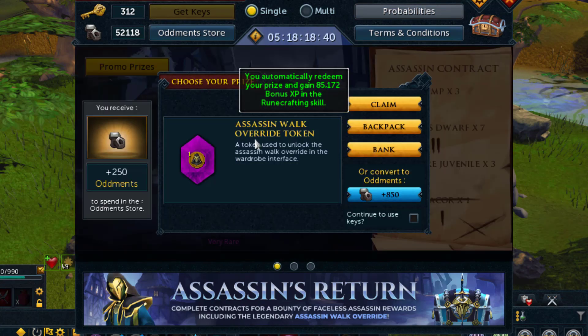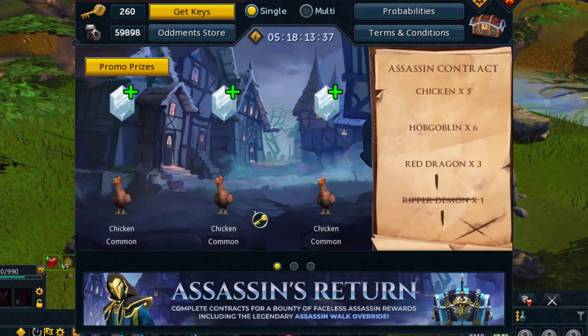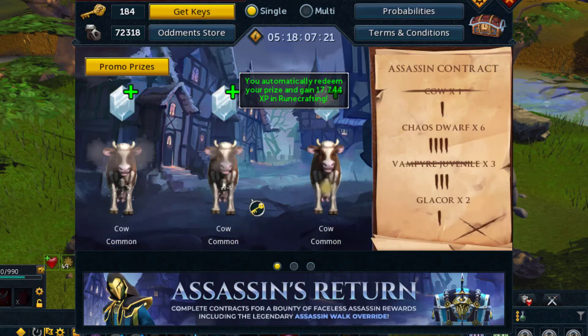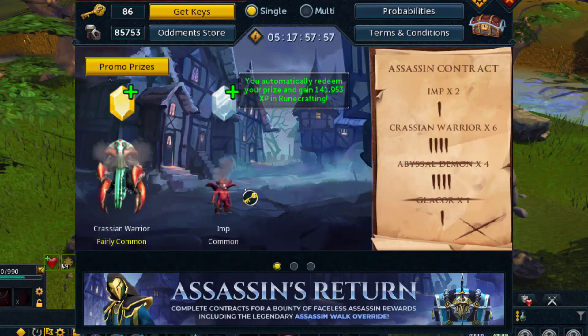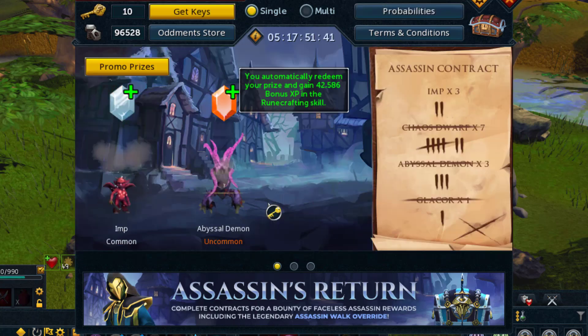36 keys later, on my 137th key, the assassin returns again and I get another token worth one to two billion, which is insane. Around 140 keys I stopped focusing on completing the list on the right because I just wanted to maximize my key returns and didn't care as much about the standard cosmetics.